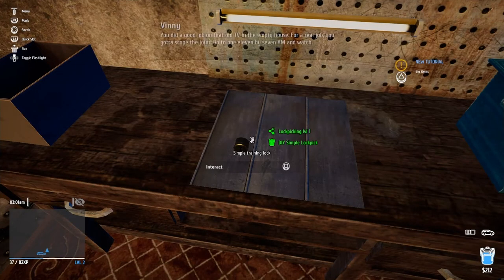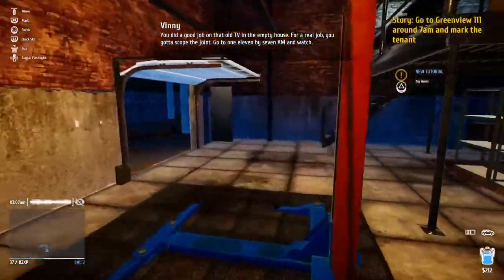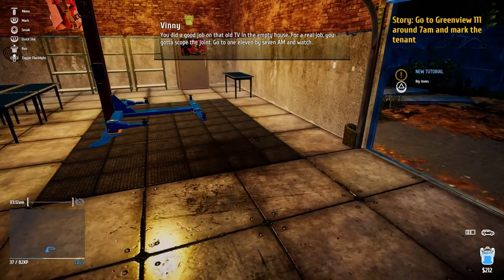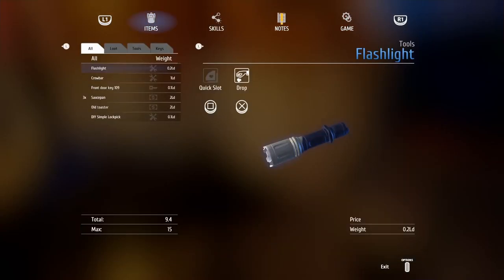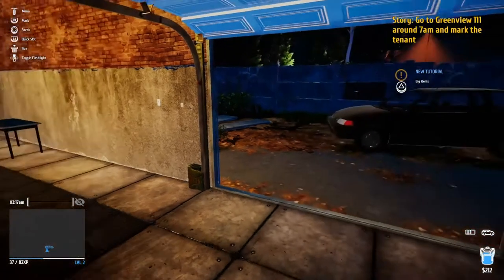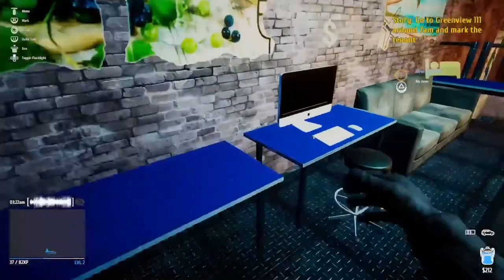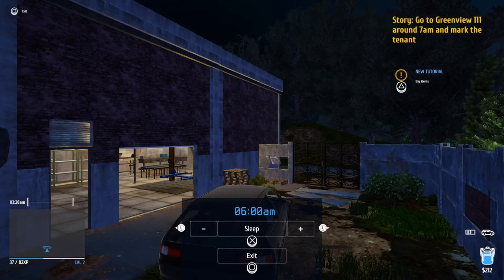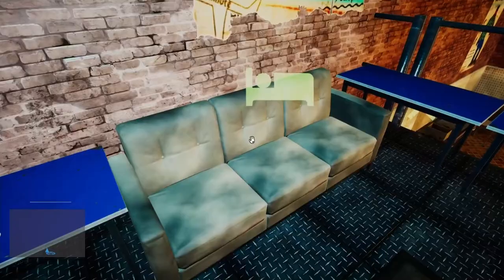We done it. You did a good job on that old TV in the empty house. For a real job, you've gotta scope the joint. Go to 1.11 by 7 a.m. and watch. By 7? What do you mean by 7? Around 7 a.m. We've still got a lockpick, we're good. What time is it right now? It's 3 a.m. Let's sleep for a good few hours. Let's say 6 o'clock — by the time we get there it's most probably going to be 7. It's almost quarter past 6 already. The world moves fast.